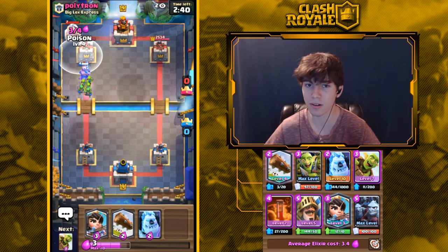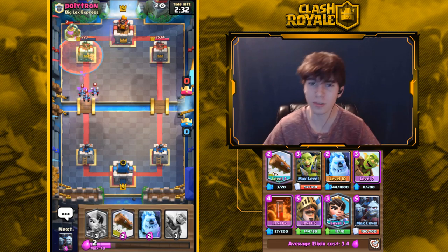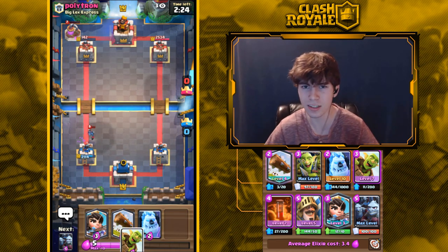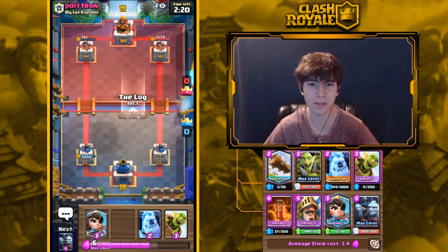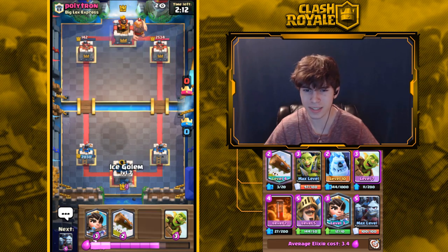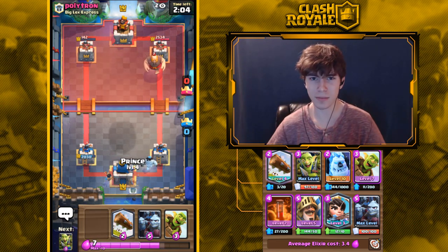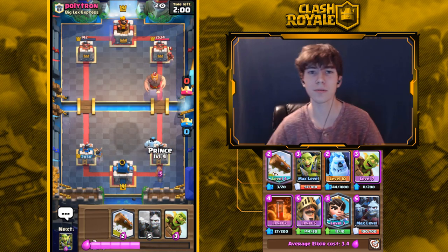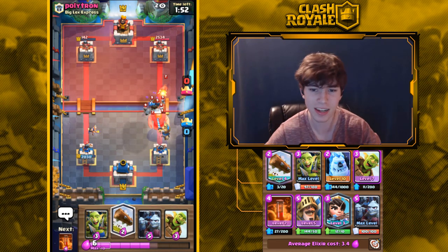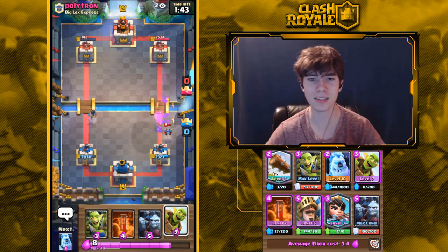When Hunter walks up close it can do like 700 damage, so this range reduction means on offense, instead of doing ten damage to the opponent's Crown Tower from far away, it'll get a lot closer and deal much more damage. On defense it'll be pretty much the same, but it will walk closer to troops on offense, getting more damage off. I don't think this buff makes Hunter insane though, because you really have to protect him well.